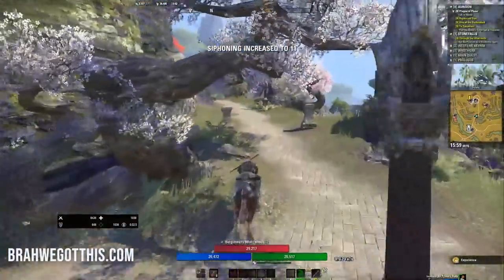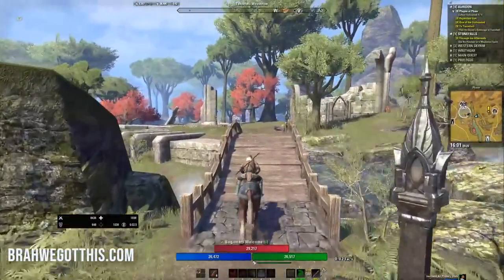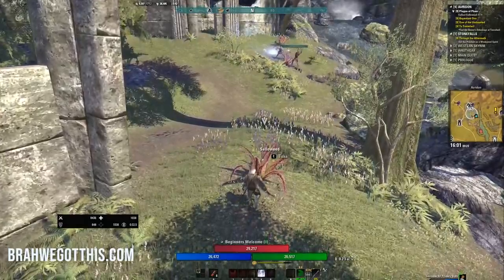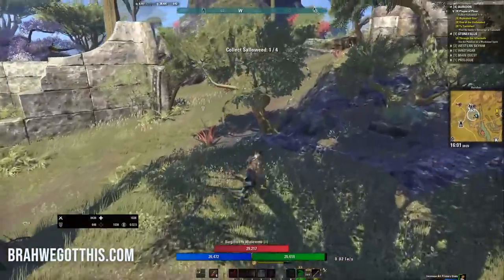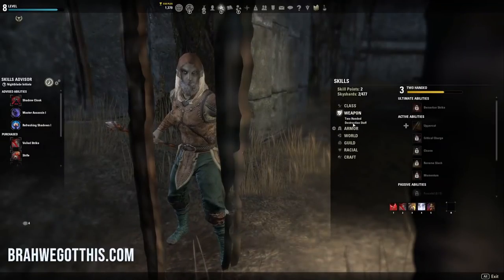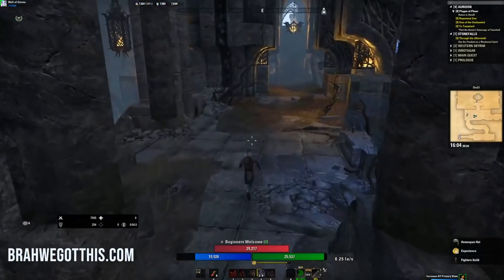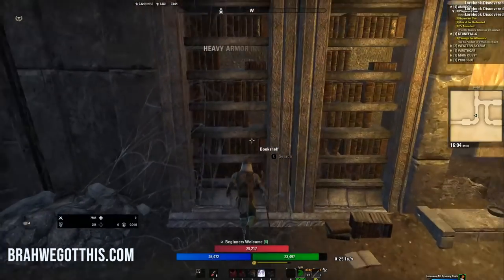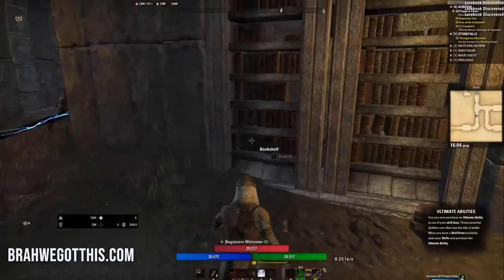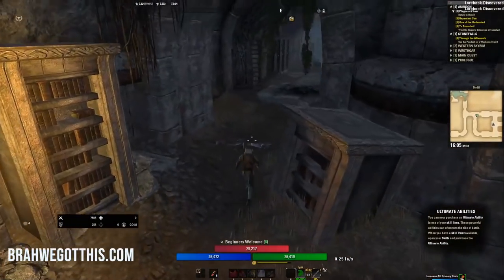We're going to go to this town, do the quest there, and also hit this delve because I like to clear things as I go. If I get close to something, I'll usually try to clear it — that's what I did when I first played this game and it helps consolidate everything. I'm going to get Force Shock because it's really good — a great spammable for magicka DPS in early game and late game. These bookshelves are important: every time you read a bookshelf, you have a chance to level up a skill line randomly. I just read those bookcases and got two skill levels — it's a fantastic thing to do.